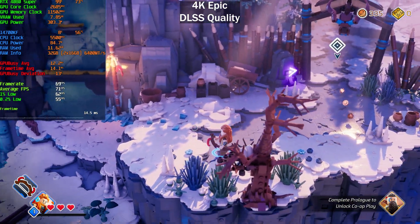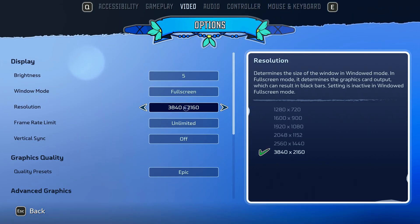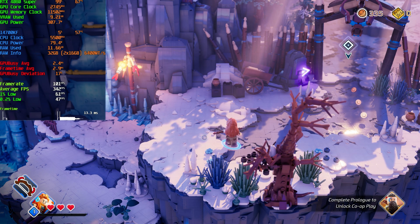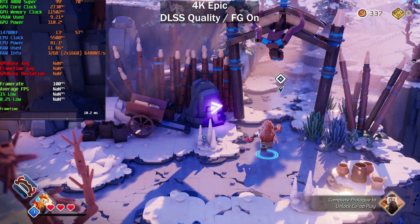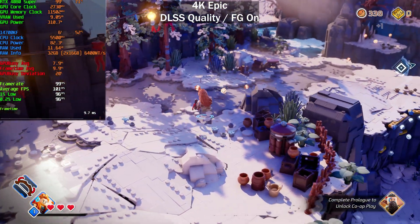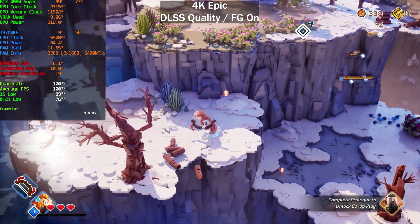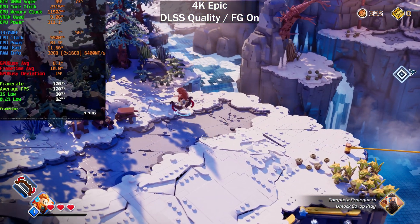69 fps there, average 71 fps. Let's enable DLSS frame generation at 4K. Now we're getting around 100 fps — after resetting the numbers from the scene transition, 100 fps with DLSS Quality and frame generation enabled on the Epic preset. It's so unfortunate that you have to use upscaling and frame generation to get a decent experience on the Epic preset.